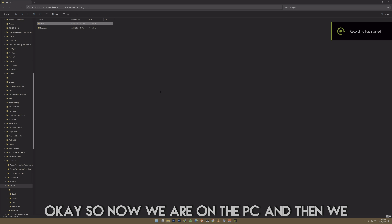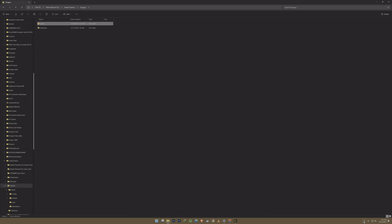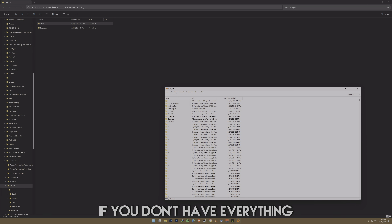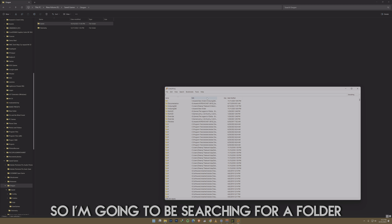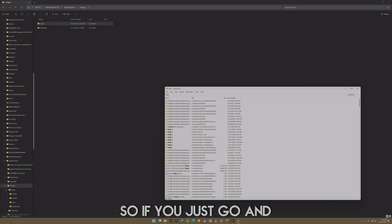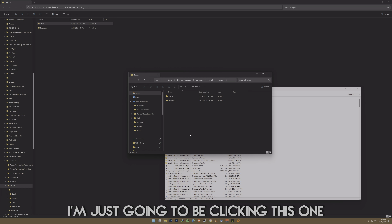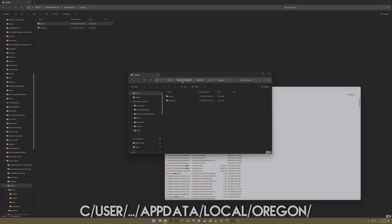Now we are on the PC and I'm going to show you how to actually execute this. I'm going to be using Everything — if you don't have it, you can just follow the path manually. I'm searching for a folder called Oregon, which is the game folder. It shows up under Users, AppData. Just click it — the path is: Users > your username > AppData > Local > Oregon.